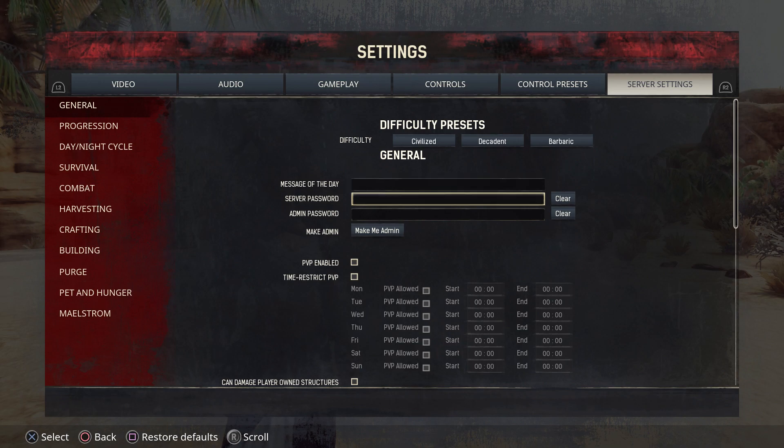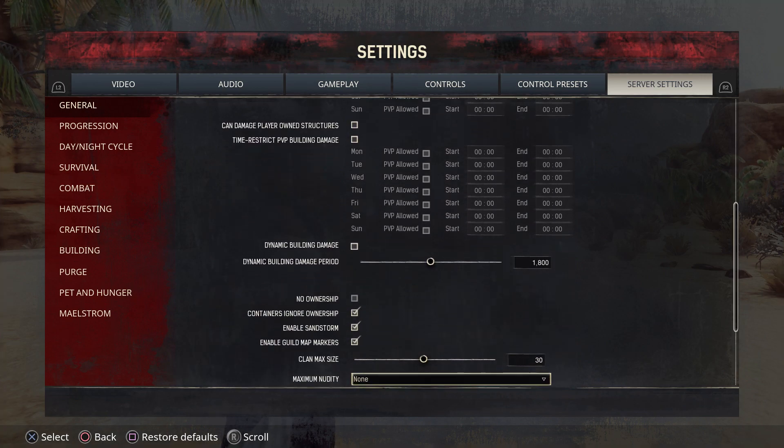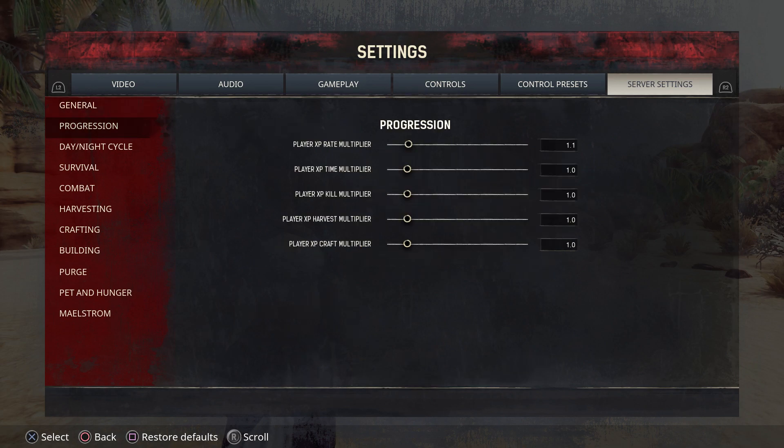Some of these options are for a server and won't concern us. But down here, you want to take a look at this — you might want to uncheck it, because this enables the sandstorm. We're going to uncheck that for right now because I don't want one happening while I'm doing this guide. Some others are server-based as well, like clan max size. You could change it for a single player if you wanted to have a really large clan.